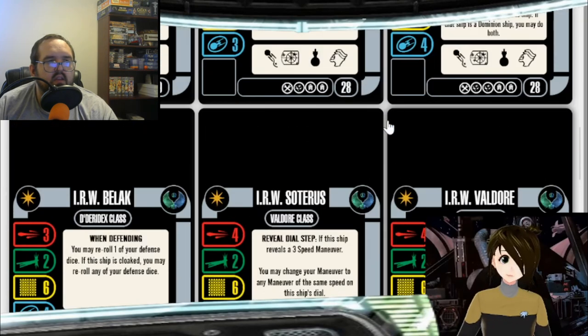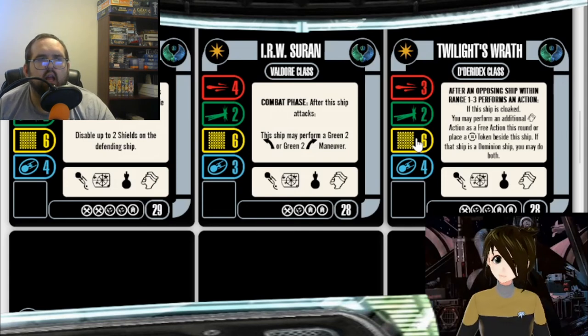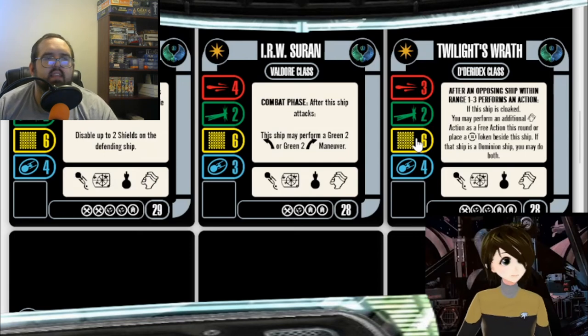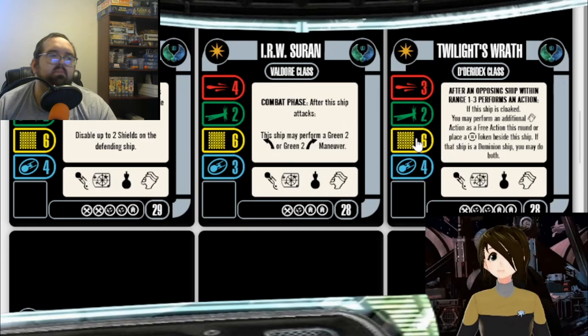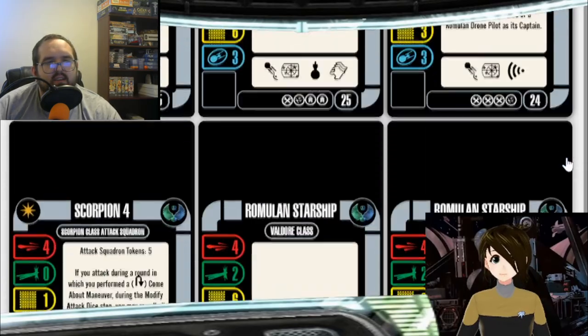Another thing to focus on is cards which do extra stuff when you hit a critical. Since Romulans primarily use their hull — they don't use their shields too much because they're cloaking — if you have Attack Pattern Omega or Orion Tactical Officer, cards which when you apply a critical hit to an enemy ship allow you to search the deck for a special card, those would be better against Romulans than most other factions. You can always hit them with cloaked mines too.